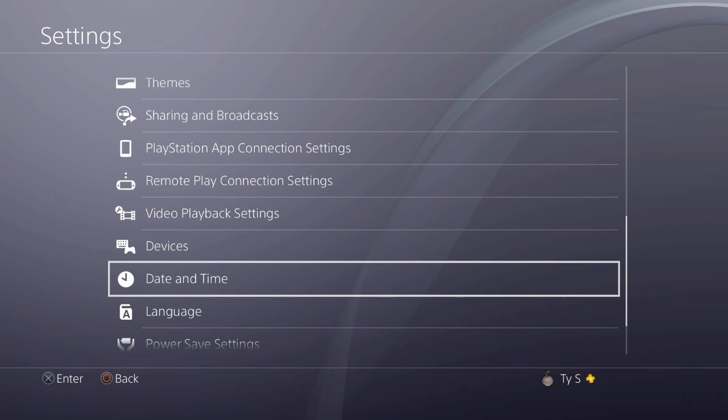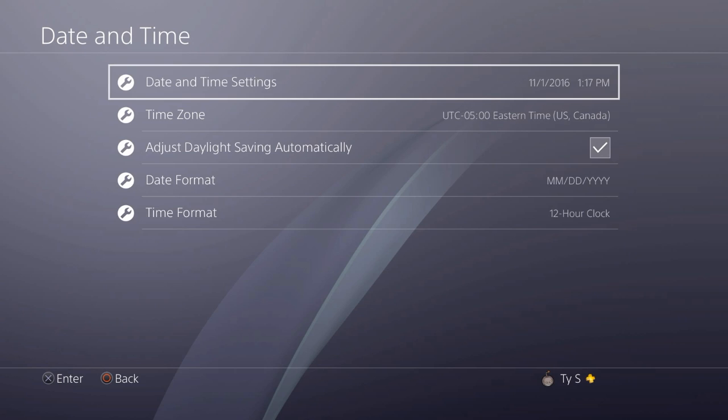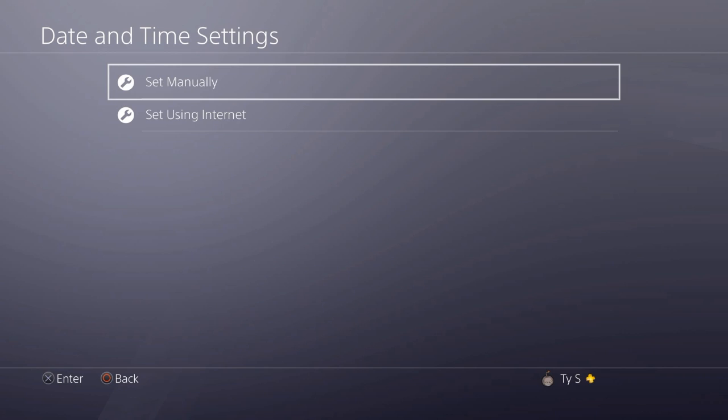First things first, what you want to do — stay with me, I'm going to go kind of quick with this. You're in a regular public lobby. Hit your PlayStation button. Go to your settings option right there — you see that? Then go down to your date and time, see how it's highlighted? Hit X on that. Then highlight date and time settings — see how it has the current month? Hit X on that.